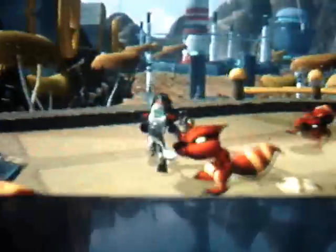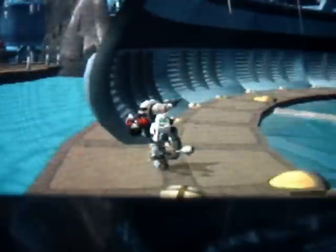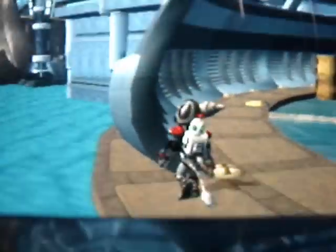There are three ways how to stand on the water. I showed you the first one. Now I'll show you the second way: hold R1 and tap X, perform a high jump, then high jump again while standing there and glide — and you're standing on water.